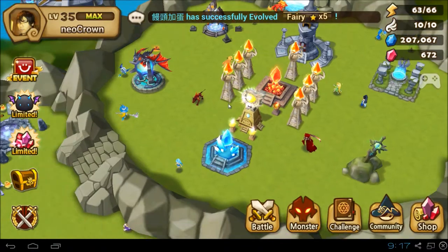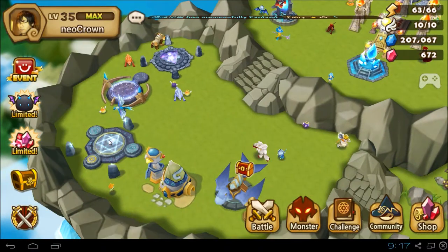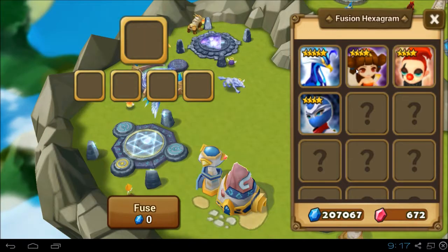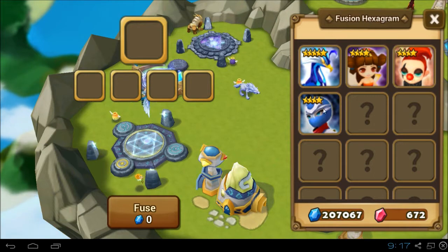Welcome back guys, this is Neocron playing Summoners War Sky Arena. Today I'll be using a fusion hexagram to fuse a wind nine-tailed fox. We have utilized this building before to make a water ninja. This time it's her turn to shine.